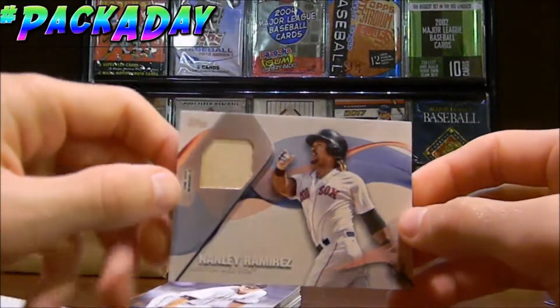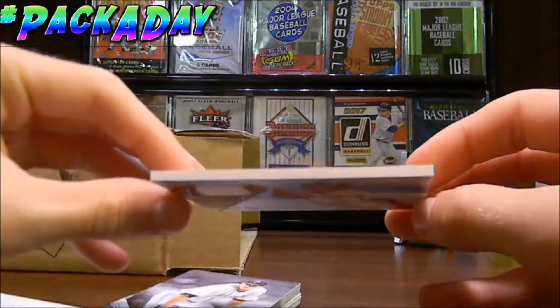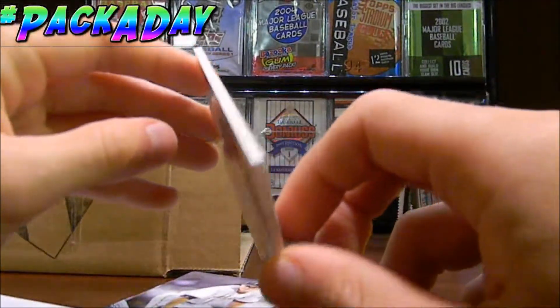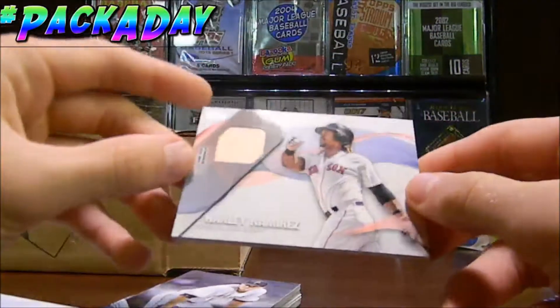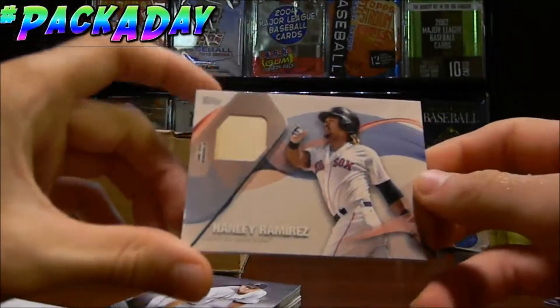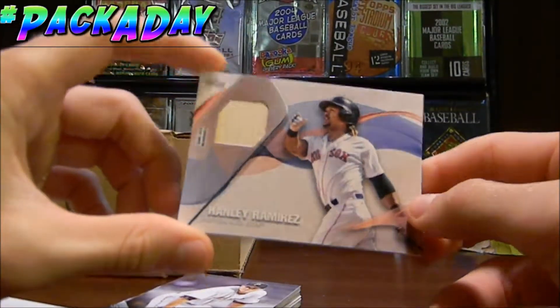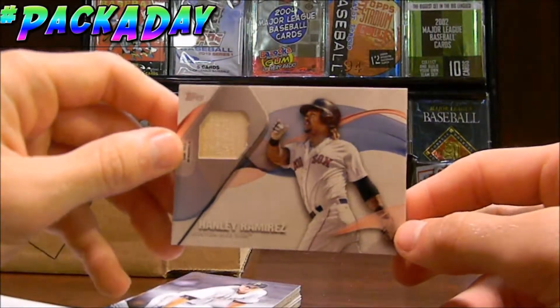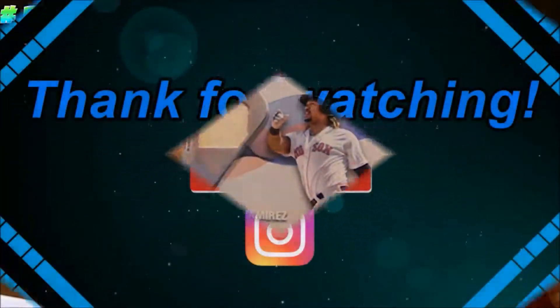Last and certainly not least is the Hanley Ramirez game-used bat insert — that looks really really cool. I thought the package felt a little bit thick, but that is still pretty amazing. It's a really thick card stock — maybe 130 point, not too sure. That's a really nice game-used memorabilia card of Hanley Ramirez. If you guys have enjoyed this video and the Pack-a-Day series, go ahead and subscribe for more Pack-a-Day videos coming your way. I'll see you guys next time.